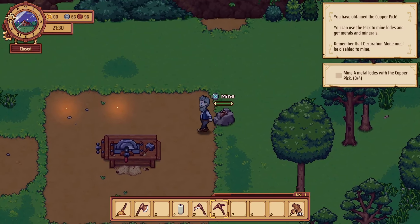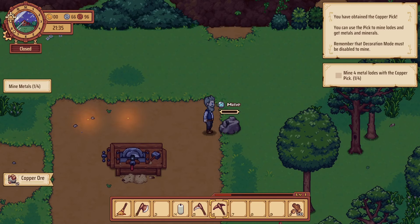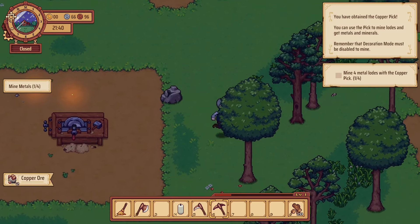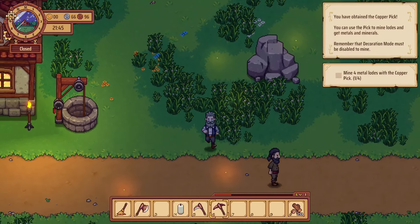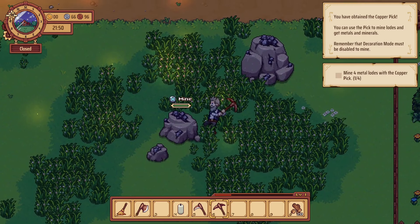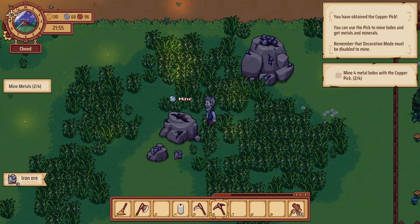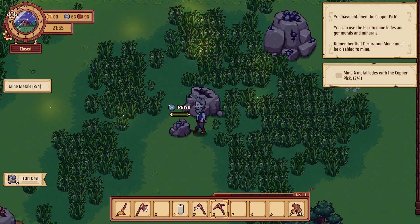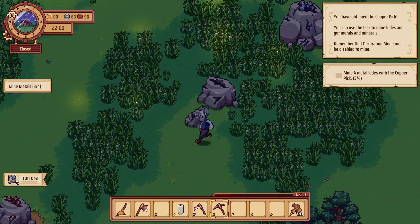We should just be able to come over here and mine. These do respawn as well. Mine four metal nodes. Obviously that's coal — we probably want to mine that. Oh no, it was iron. Gotta mine the copper, but still we'll mine up the copper and the iron as well.